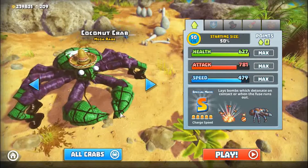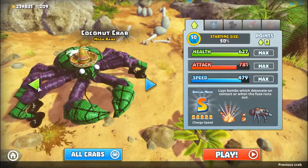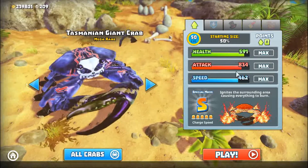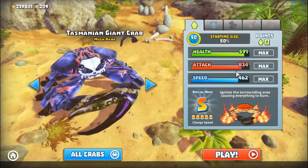Coconut with the highest health, Tasmanian giant crab, pretty good health as well, also really good attack.